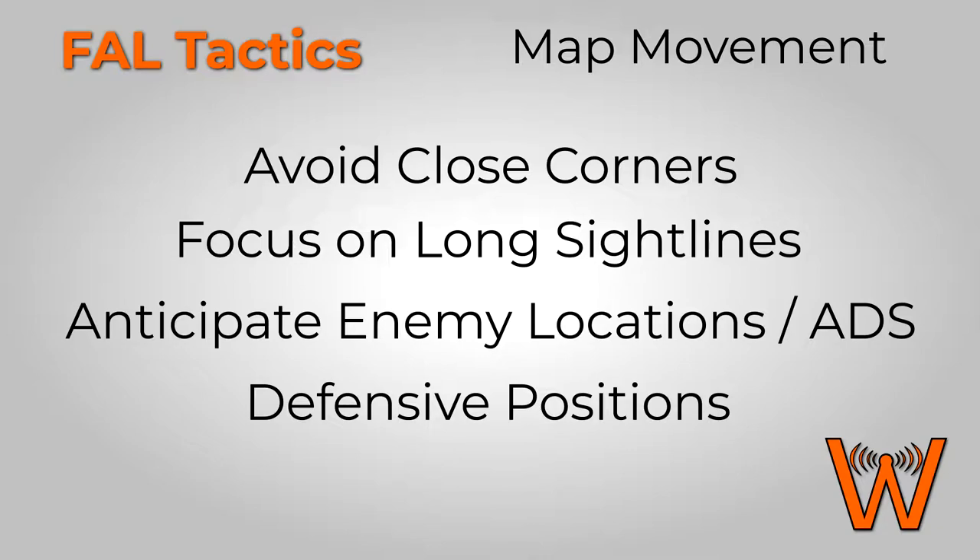The second category is focusing on long sight lines — similar to the first but more of an aggressive tactic for setting up engagements using the weapon's strengths. The third category is anticipating enemy locations and using aim down sights to mitigate the slow fire rate. The final category is defensive positions, where playing slower like a sniper rifle — using cover — will give you significantly more success with the FAL.